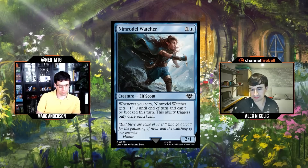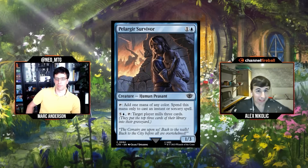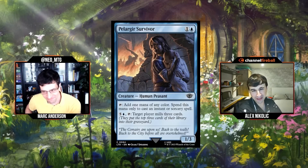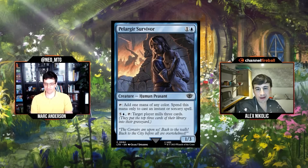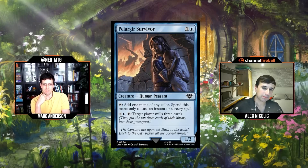Next: Pellet Greer Survivor, one and a blue for a 1/3 Human. Tap: add one mana of any color, spend this mana only to cast instant or sorcery spells. Also: five and a blue, tap: target player mills three cards. This looks better than other versions — we've seen 1/3s that tap for blue only spent on instants/sorceries and they're usually pretty bad. I think it might have a home but I'm still leaning C minus.